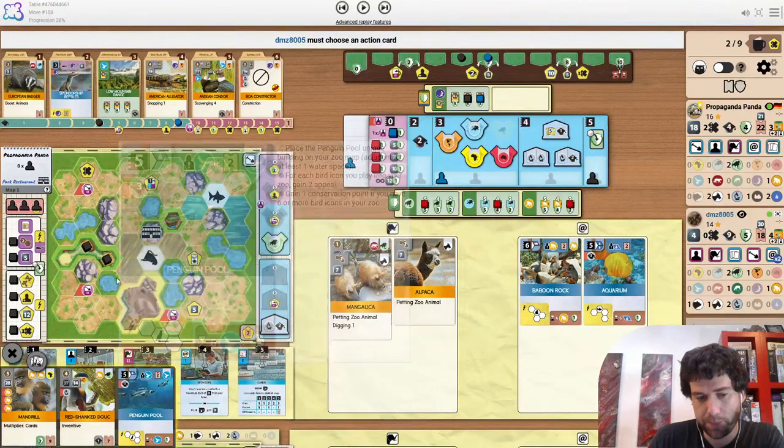Propaganda is X-ing out build because he only just has enough money to play the duke here. Mandrill still waiting away in the corner.